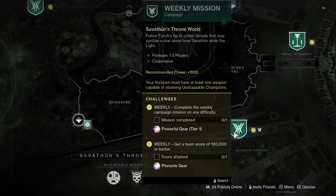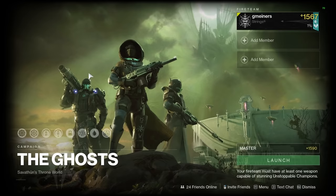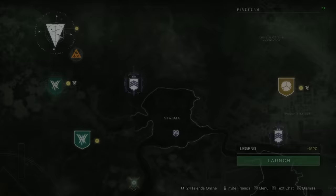The fourth source of high stat rolled armor is going to be the weekly Witch Queen missions. Legend and Master difficulties both drop high stat rolled armor — Master is just going to have a higher drop rate than Legend. This only requires three players but can be extremely difficult, especially on Master if you don't have a good team. In Wellspring you can rely a bit more on your other players, but in these missions you need to be more on your game.